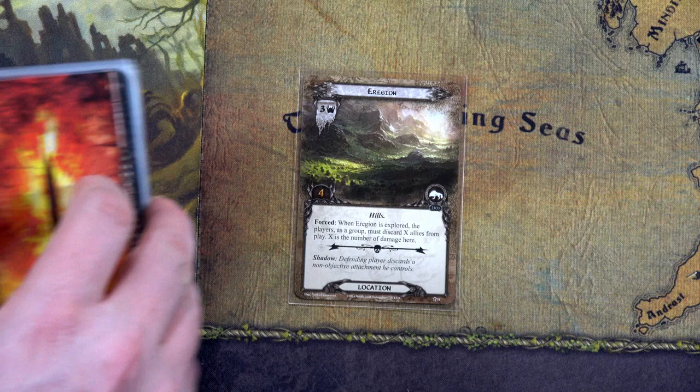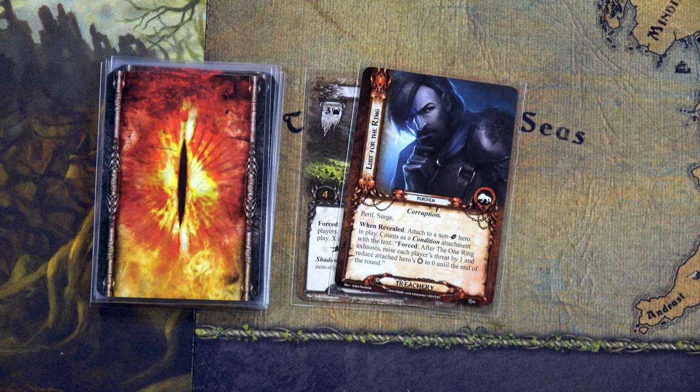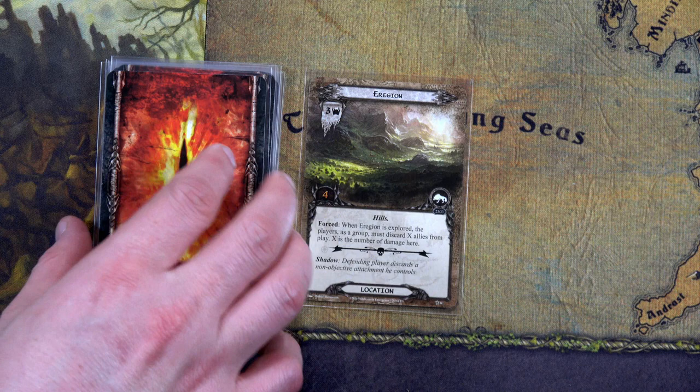We draw a replacement card. I can attach Lure of the Ring to a non-ring hero — that could be anybody. Why don't we put it on Grim Bjorn? Having his willpower at zero isn't really going to make a difference, so we'll put it on Grim Bjorn. He is lusting for the ring, which actually makes total thematic sense since he's the most powerful hero.